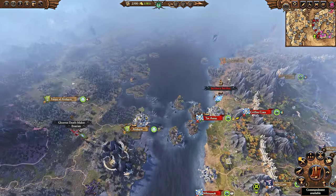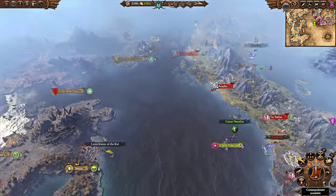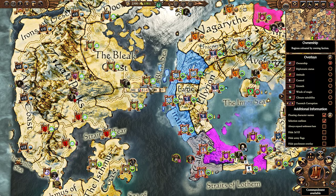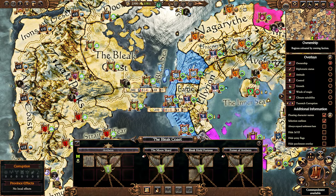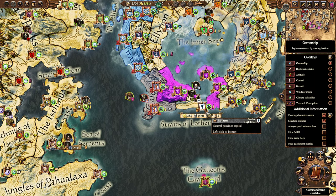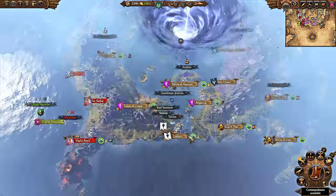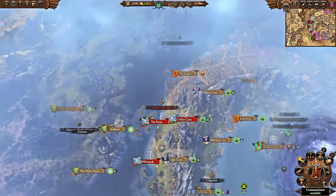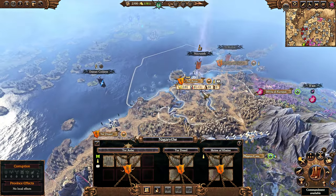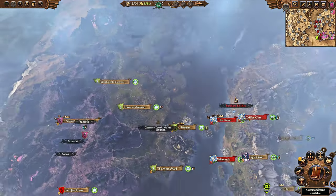That might actually be the easier option, because instead of dealing with two factions that really hate you, the Dark Elves — yeah, they're not going to be your best friends either, but there are opportunities. There are four ports over here where you can set Pyrokovs. You could also just decide to besiege Lothurn and, instead of taking it over, just establish a Pyrokov — drain their income. That's how you should play this campaign.